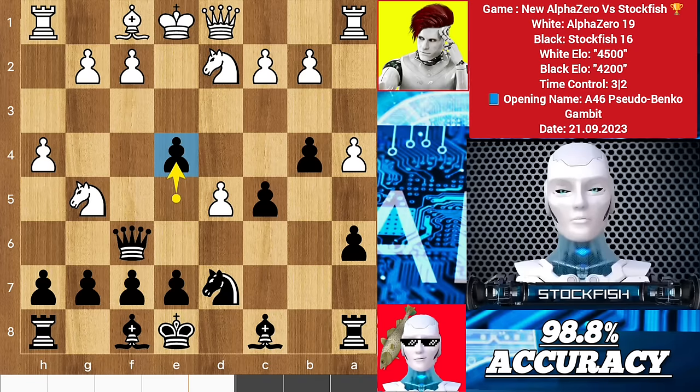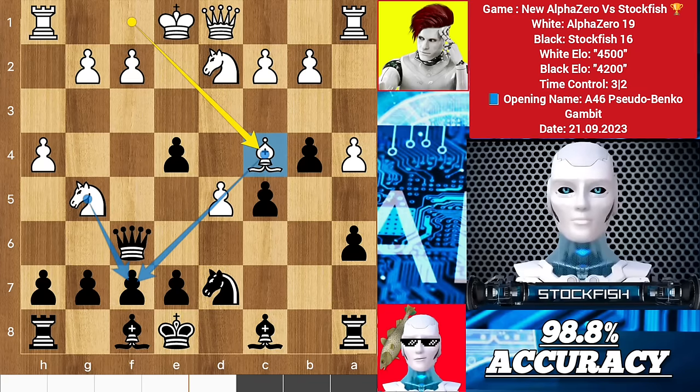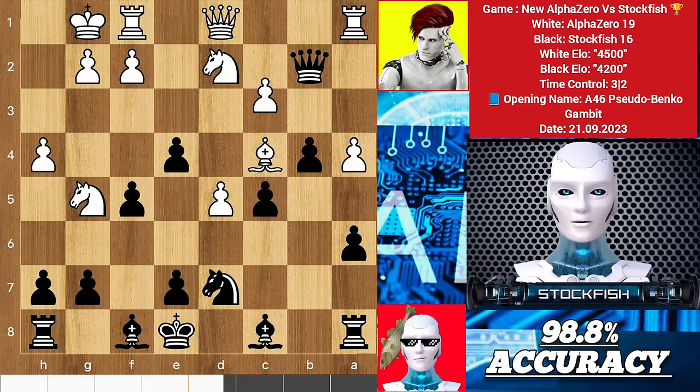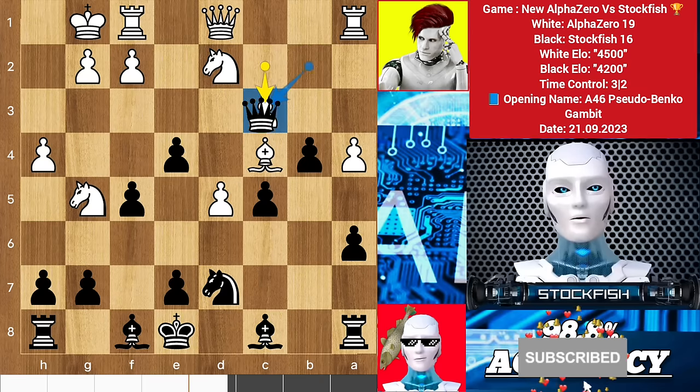I played the best move e4 — I just want to develop my pieces as soon as possible by sacrificing the pawn. AlphaZero responded with bishop c4 to x-ray the pawn, queen takes b2, castle. The best move for me here was to play knight e5 to target the bishop, then play f5, but I missed it and played f5 first. So c6 by Alpha — if you capture the pawn, let me show you the variation.